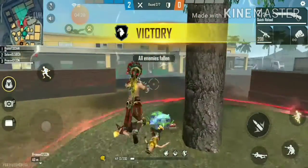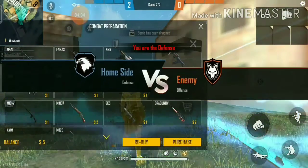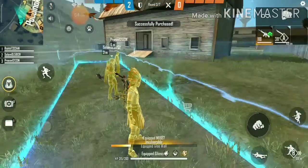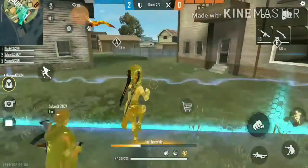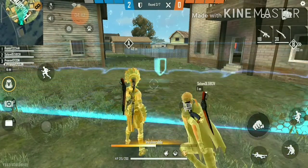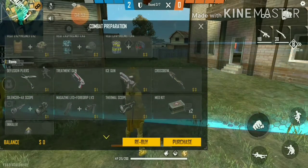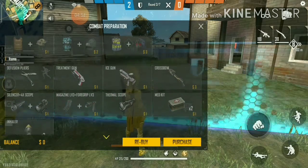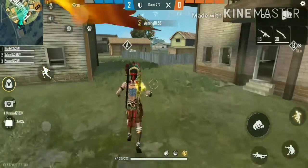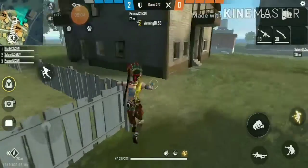I have killed both enemies — yes! I'm clicking on Rebuy again. Now we are on the defense side. The tip I'll give: take one long-range weapon and one short-range weapon, and buy some scopes if you need them, or a blue wall, or additional grenades — anything useful.